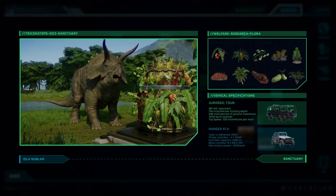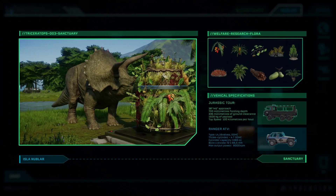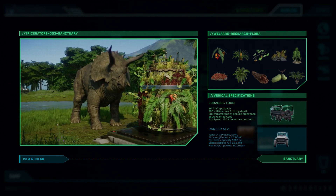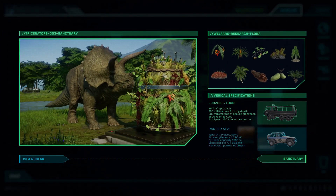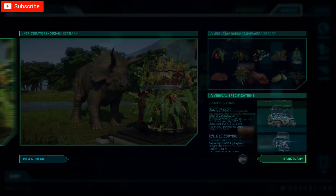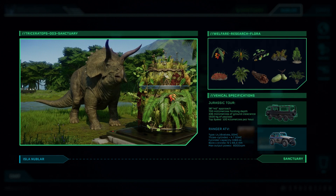Basically, paleobotany covers the types of plants that were around when the dinosaurs were on this planet. I'm really happy they are bringing this element of realism to the game. As you can see by the menu, paleobotany is going to have its own section. In the Claire's Sanctuary video there's a section showing a triceratops feasting on new types of food from what looks like a new feeder, and in the top right corner you can see all these different types of plants including the cycads.